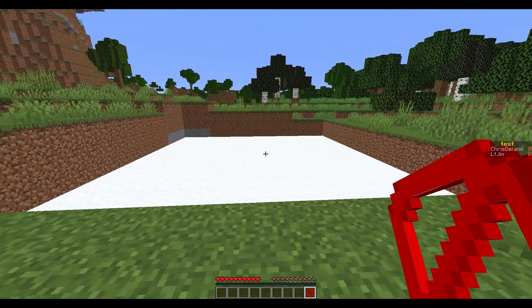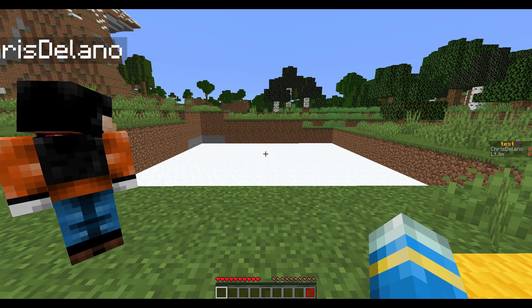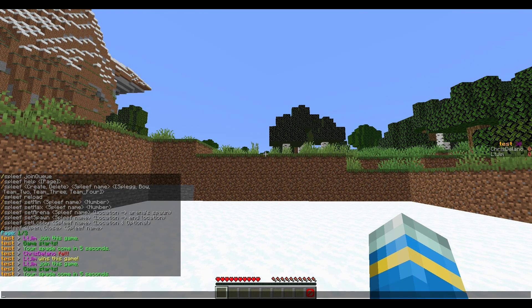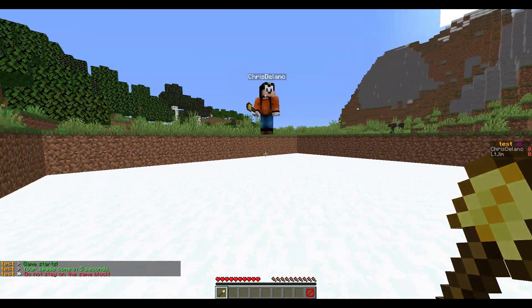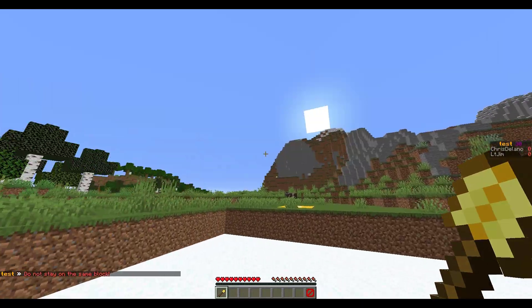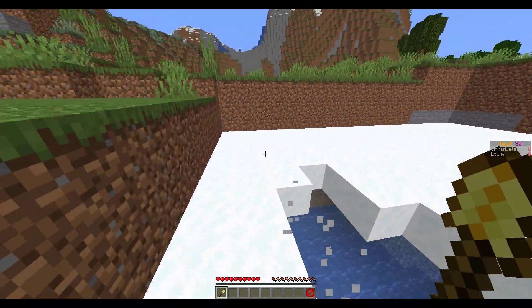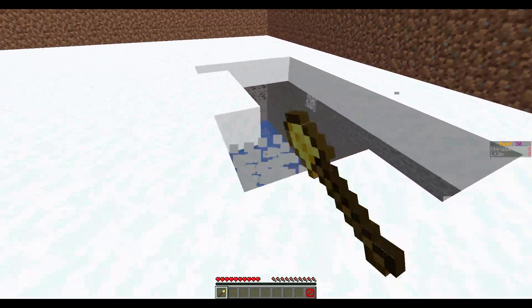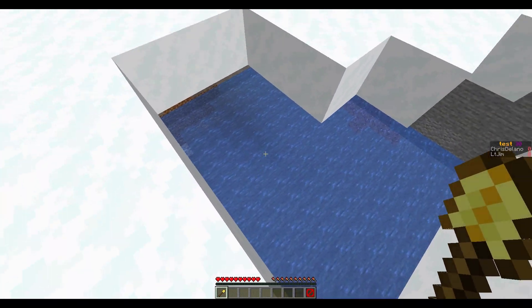Once you join the lobby you have a leave button, and then in a few seconds you get teleported into the arena to play Spleef. In five seconds we will get our shovel where we can destroy the snow beneath us. In a normal Spleef game you just want to destroy all the blocks typically beneath your opponent.